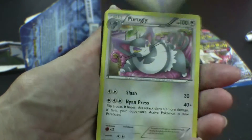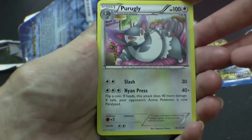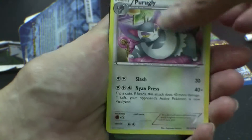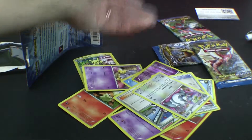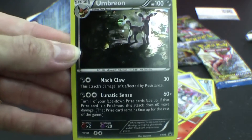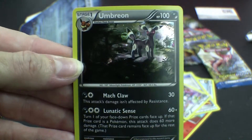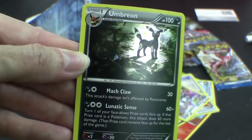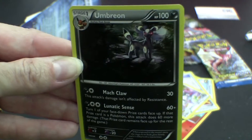Pokemon Catcher. Stage one. Per ugly, per ugly. He is per ugly. Oh, that's a cool picture. That's per ugly.